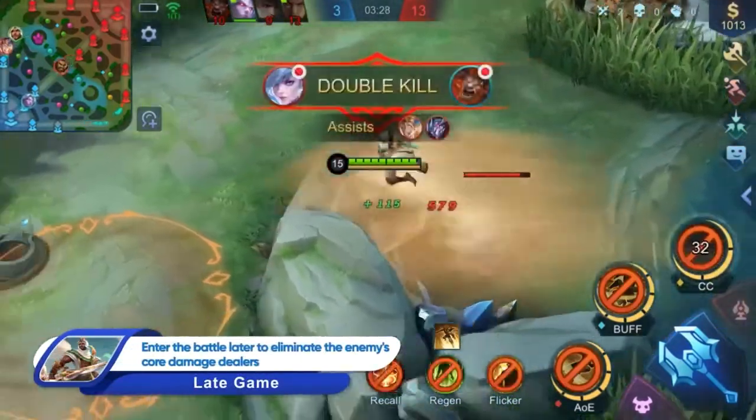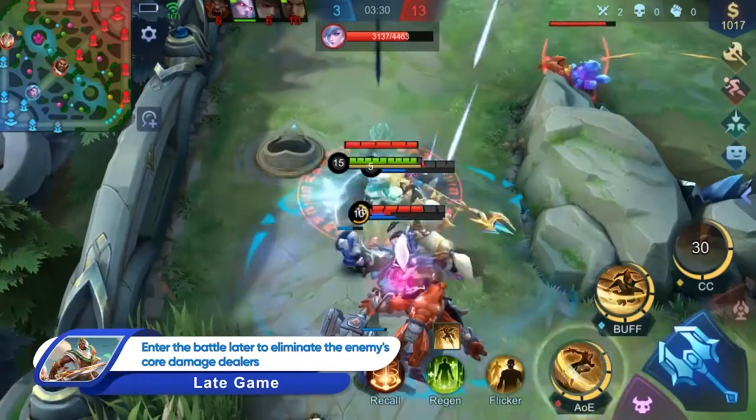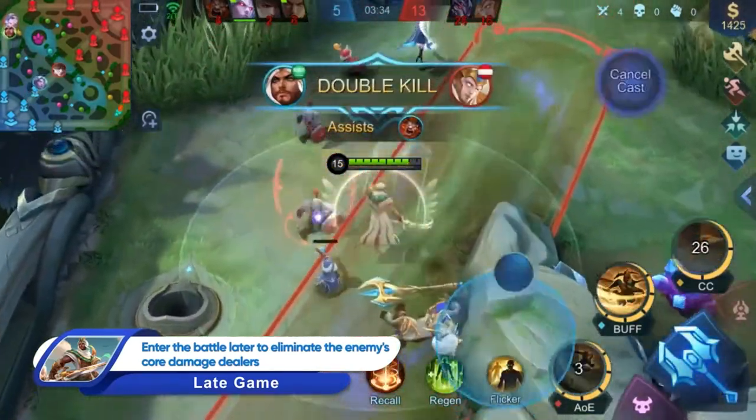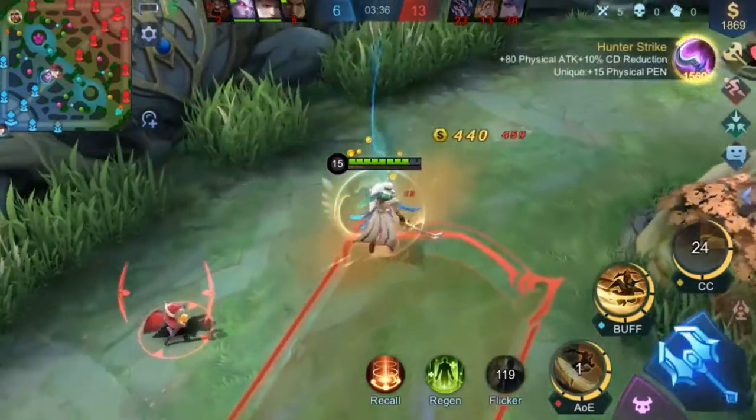Khalid should engage himself in a teamfight after it breaks out with the aim to kill the enemy damage dealer all at once. This way, Khalid can further lock down the victory for his team.